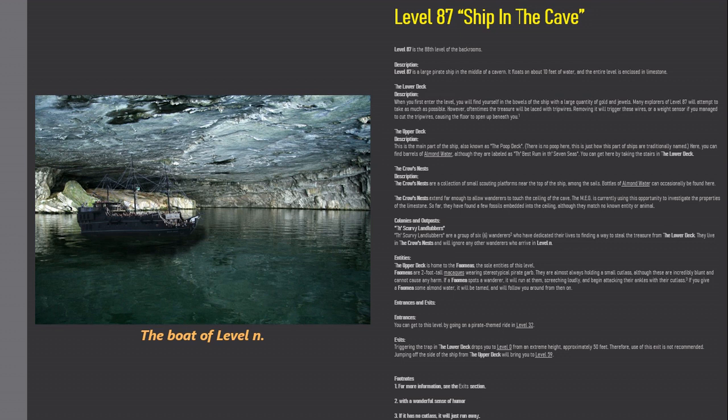The crow's nests are a collection of small scouting platforms near the top of the ship, among the sails. Bottles of almond water can occasionally be found here. The crow's nests extend far enough to allow wanderers to touch the ceiling of the cave. The MEG is currently using this opportunity to investigate the properties of the limestone. So far, they have found a few fossils embedded into the ceiling, although they match no known entity or animal.